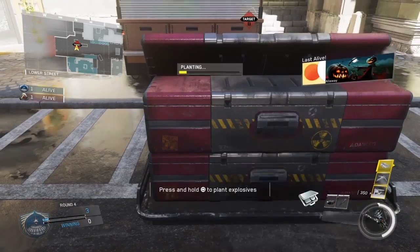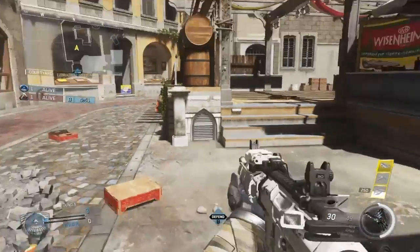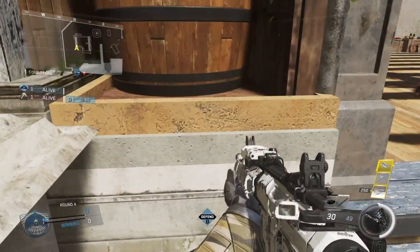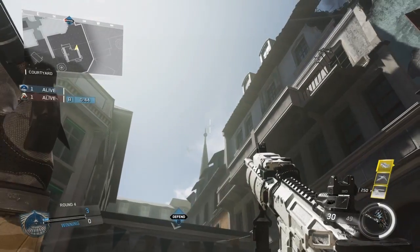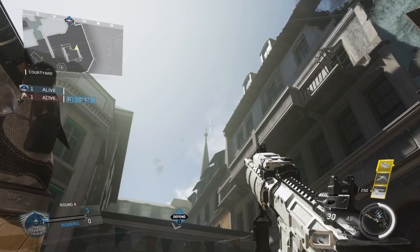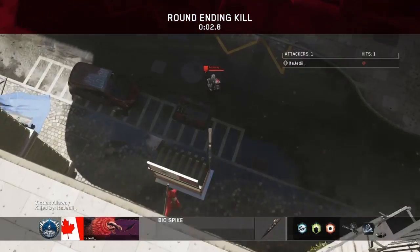For the next one, we're moving over to B. You're going to plant where I showed you, then get yourself stuck in this corner — not going up the stairs. Line up the left tip of the left Biospike crosshair with the tip of that spire in the distance, and when you know the enemy's defusing, throw your Biospike for a really nice back shot to get him off the bomb.